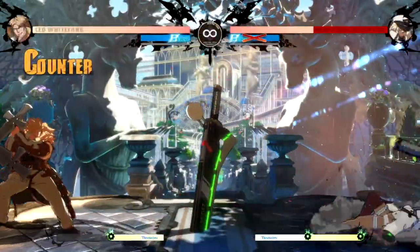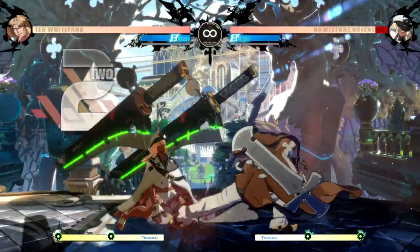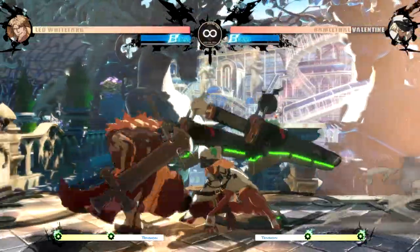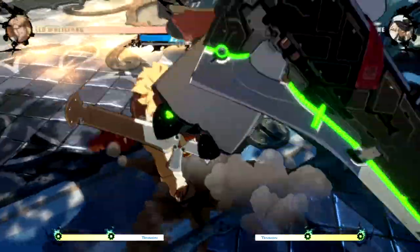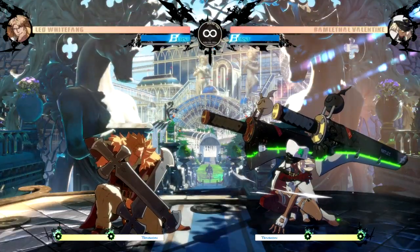If you hold the attack button on either the command grab or the guard crush attack, Leo will stay in back turn stance after the move, so he can continue pressuring. The back turn super can also combo off the counter in back turn stance, end combos in the stance, and it'll cause an area shift in the corner. So once Leo gets you in back turn stance, he can go for lows, overheads, command grabs, or side switch mix by dashing to the other side — and all of these options lead into good damage and often the same knockdown situation or a wall break.